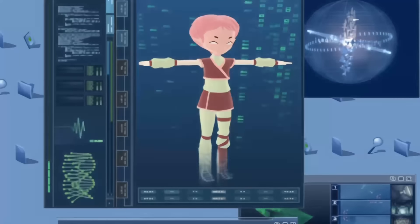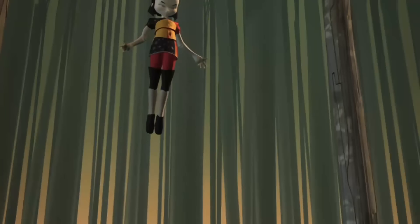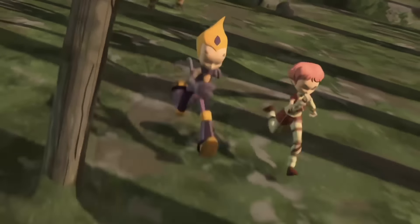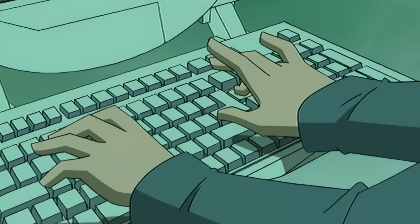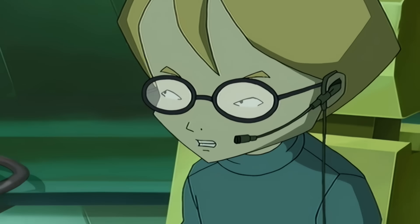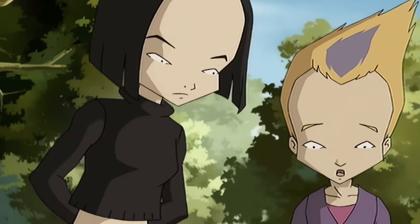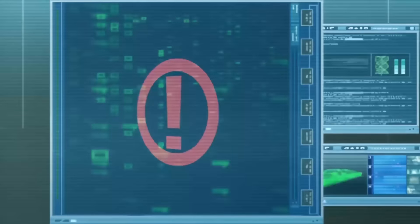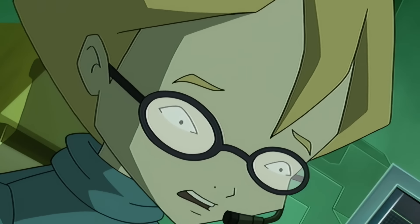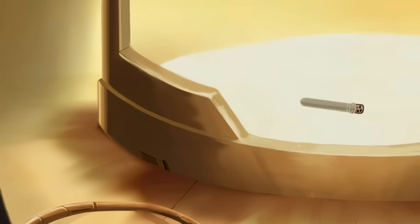Drama unfolds when Yumi takes an unexpected dive into the digital world, and since this version of the program can recover a body from there and it's their only shot, they use it on her, bringing her back safely. In another attempt, Jeremy tries out a new materialization program using just one strand of Aelita's hair. Though it works, it glitches another program meaning that if Aelita uses Code Lyoko, she'll get deleted — and the nightmare comes true. But the team had cloned her using that one successful materialized strand of hair, reviving her data.